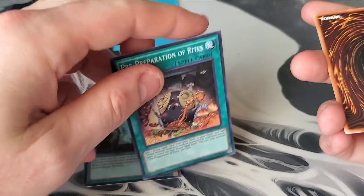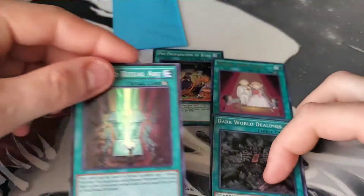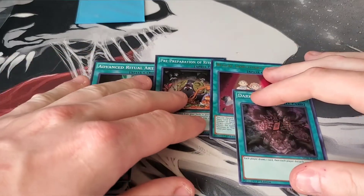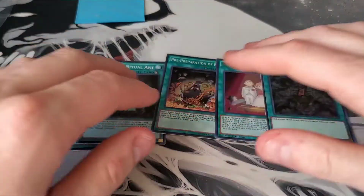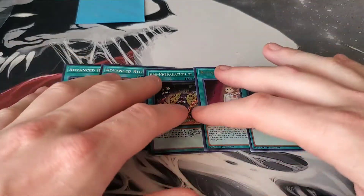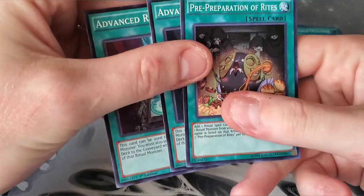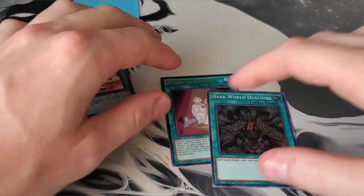Starting off with some ritual cards. We got Dark World Dealings and Advanced Ritual Art. This right here is actually going to be for a Relinquished deck that I've been working on — I love Relinquished, I've had the deck for a while, I just wanted to upgrade it a little bit. If I decide to change it up I could probably play Megalith with some of this. Advanced Ritual Art and Pre-Prep right here — if you're playing any ritual deck you probably should be playing these cards, they're really good.